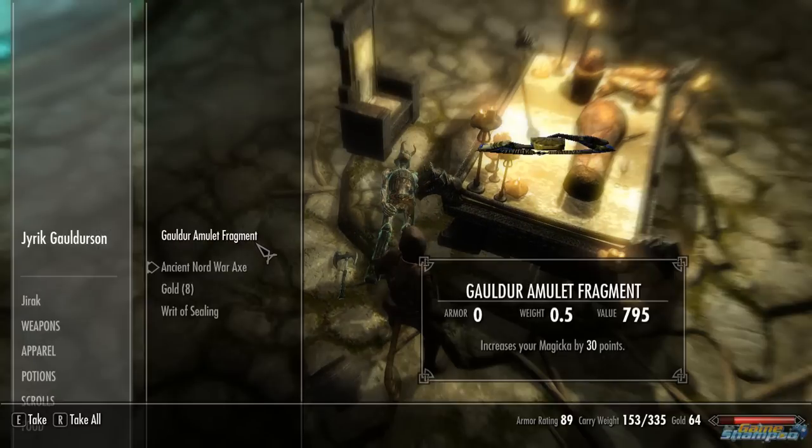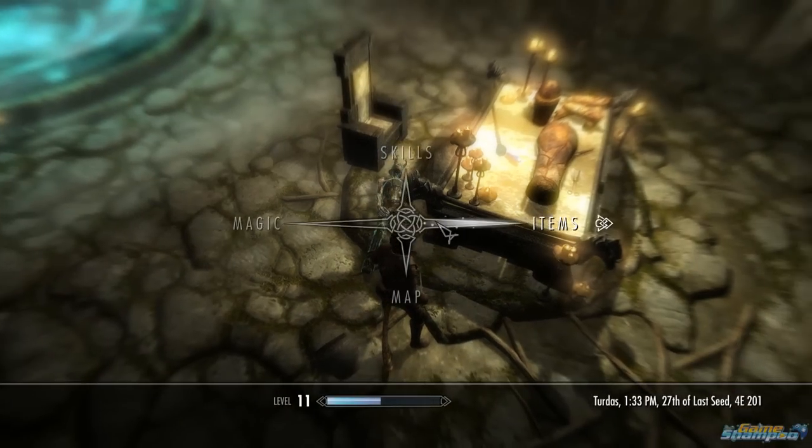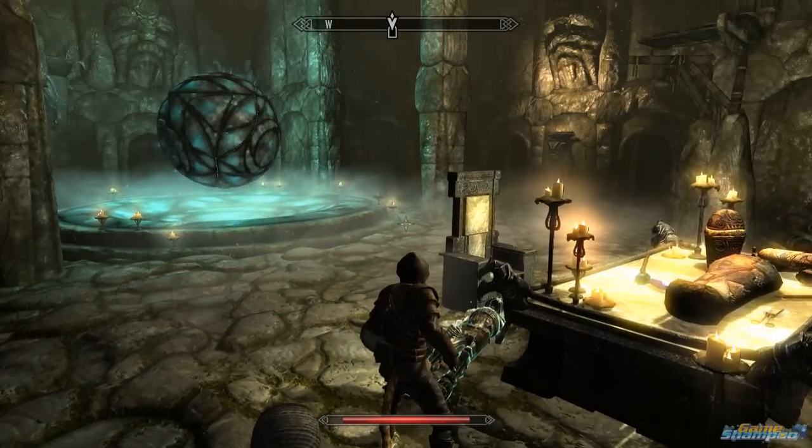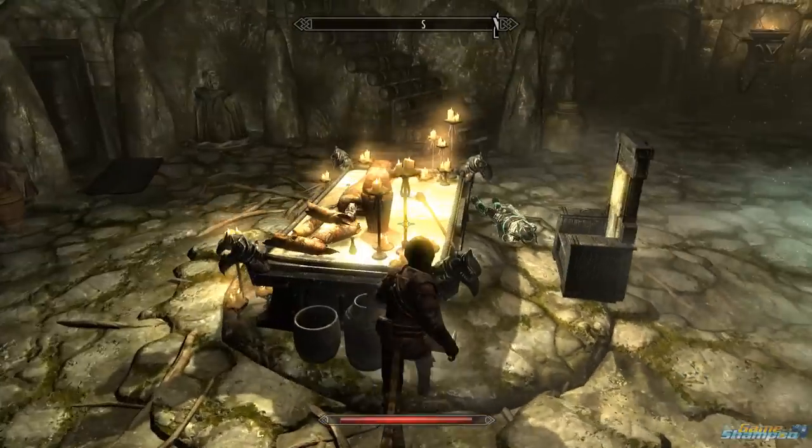And here is the Gauldur Amulet fragment you are probably after. After you are done with this, loot anything you want in the room.